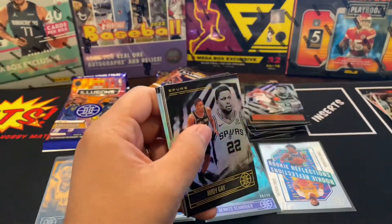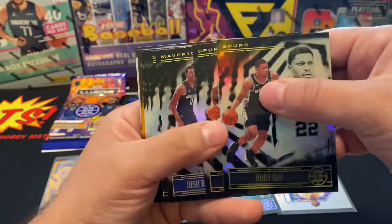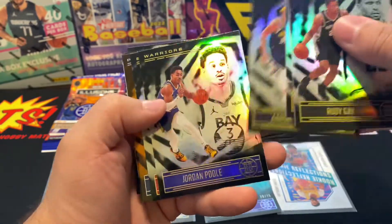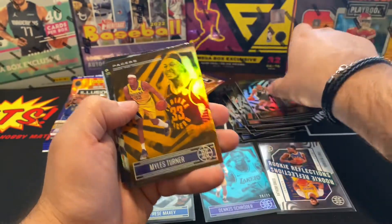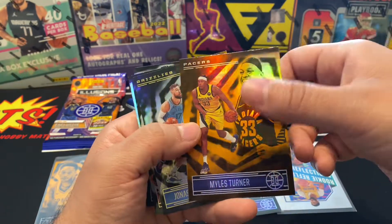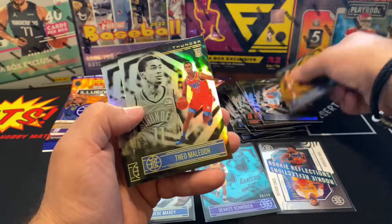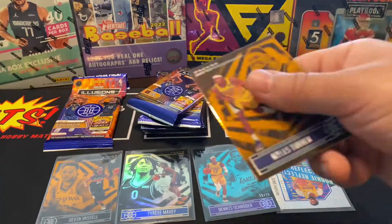All right — Rudy Gay, DeMar DeRozan, Josh Richardson, Lonnie Gordon, another Jordan Poole. We got an orange Miles Turner! And then we got a Theo Maledon and a Svi Mykhailiuk. So nothing too special on that one.